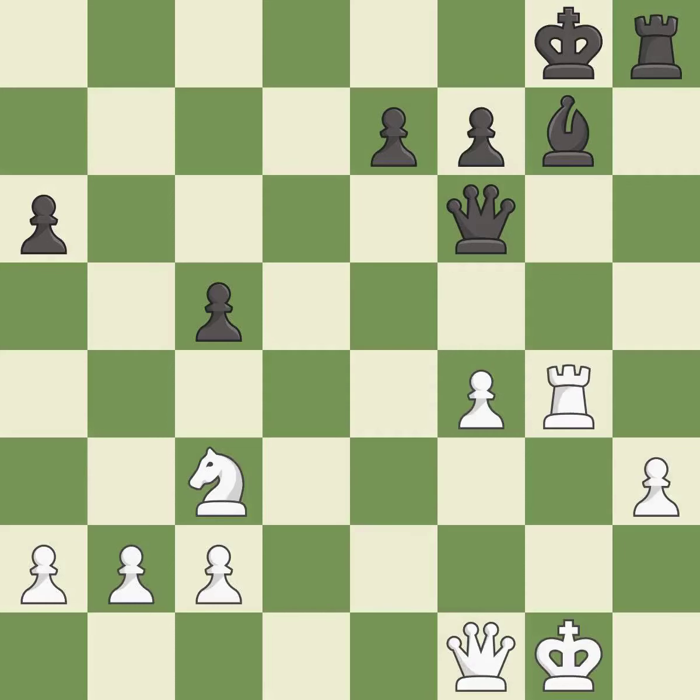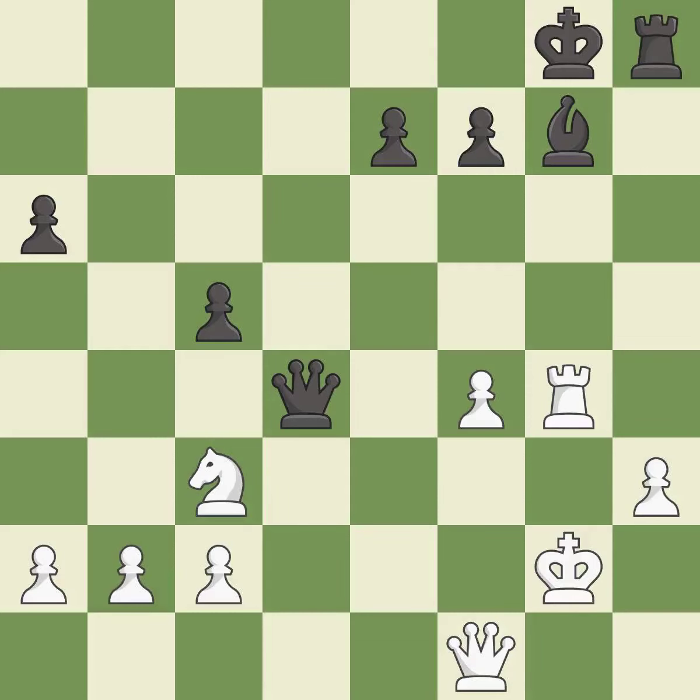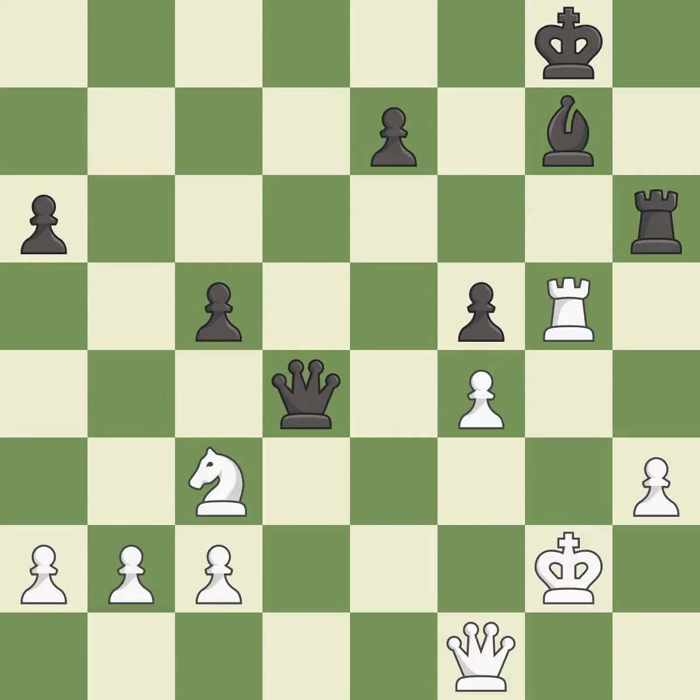This captures a pawn and eliminates a threat — it is best. This ignores an opportunity to offer an equal trade of pieces — it is a mistake. There was only one good move there. This overlooks a better way to evade the check from the opposing queen — it is a miss. This kicks an opposing rook — it is excellent. This moves the rook to safety — it is excellent.